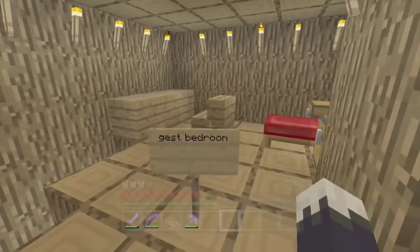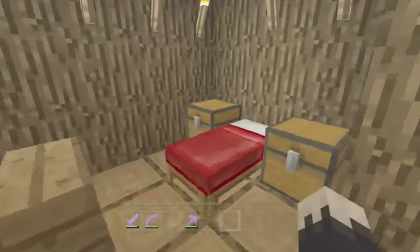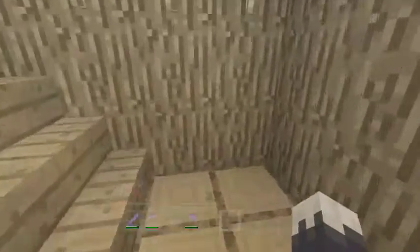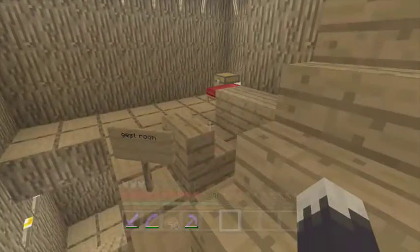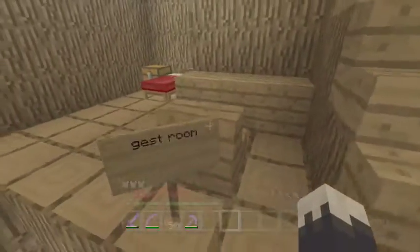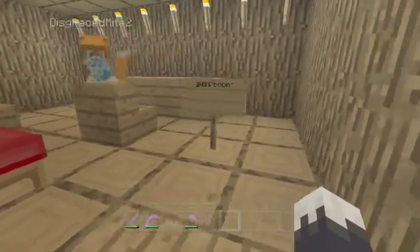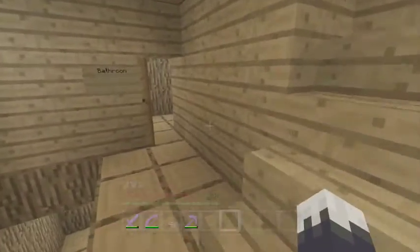Guest bedroom — it's not even spelled right, but whatever. Looks like he has two chests, probably for your belongings, and a little table. That's cool. Let's see what's on the next floor. It looks like he has another guest room. Chest over there. It's right in a guest room. There's not too much privacy — I've noticed that.